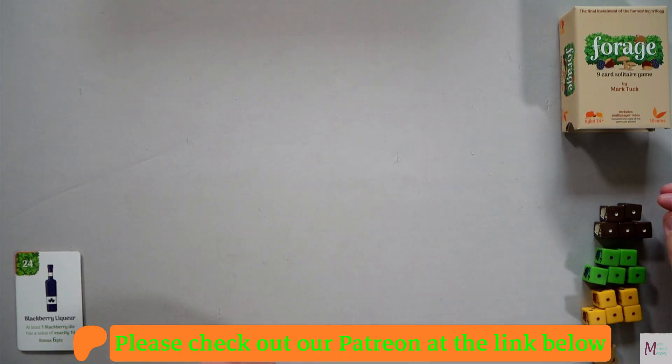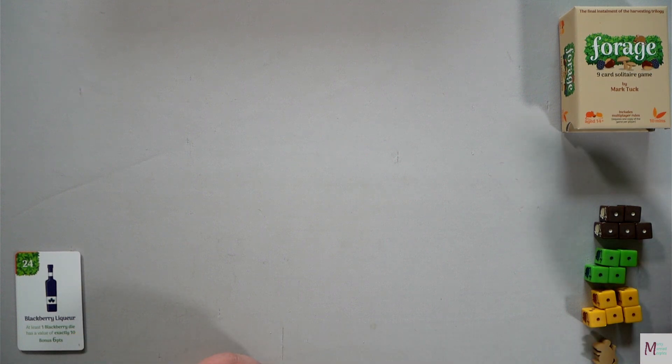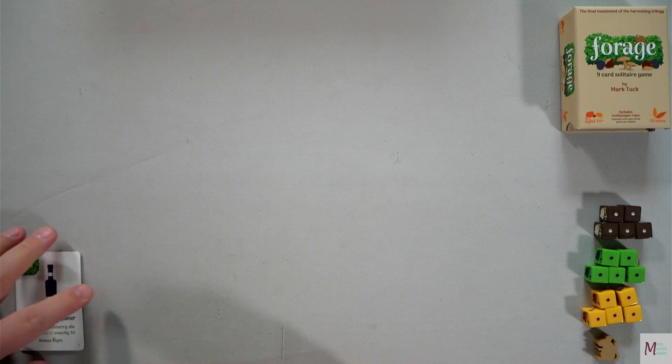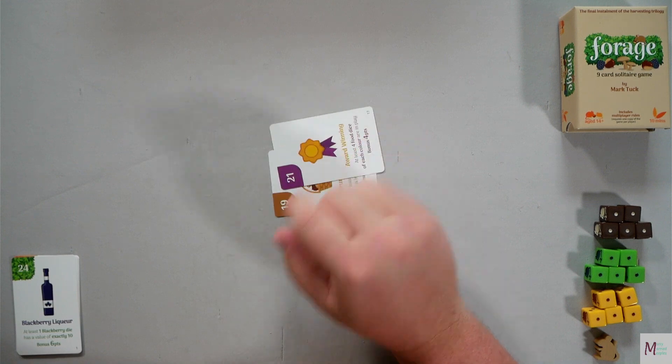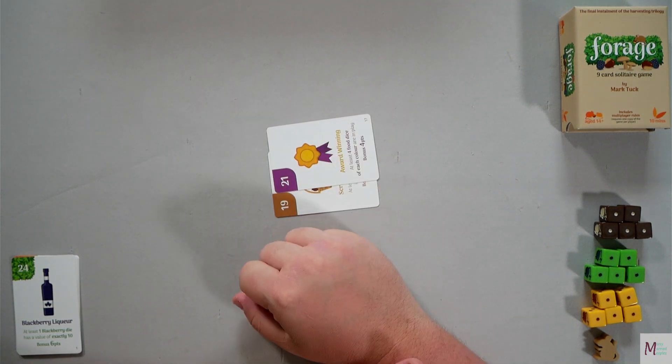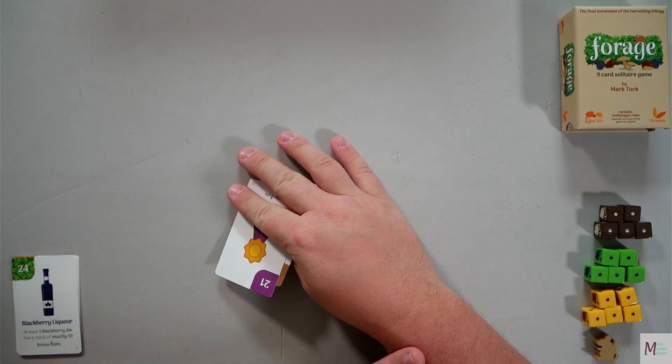We are set up for Forage. We have our supply of dice here set to ones, because hopefully that's how I'm going to place them — hopefully I'm not going to place them with the mouse side up. I have Edwin Mouse there. We have a deck of nine; I drew two, which leaves seven. We have nine set aside. You are able to play with a recipe variant for end-of-game scoring, but I'm just going to do the basic game.